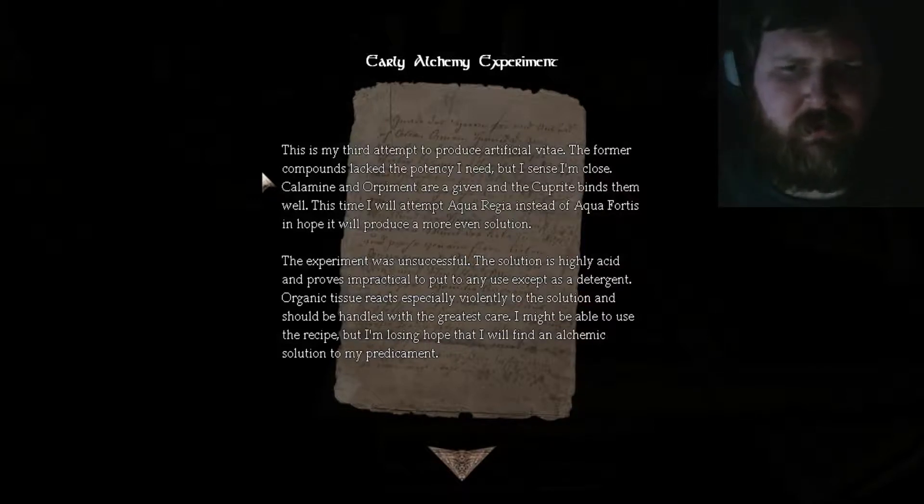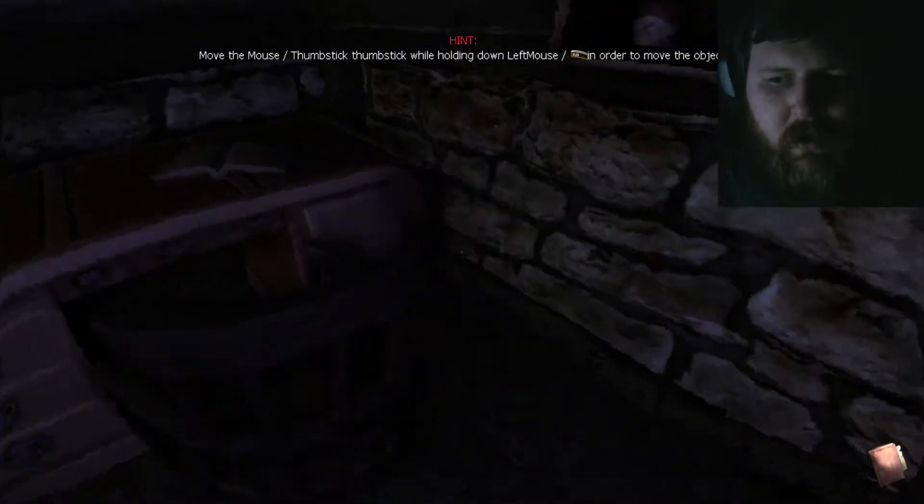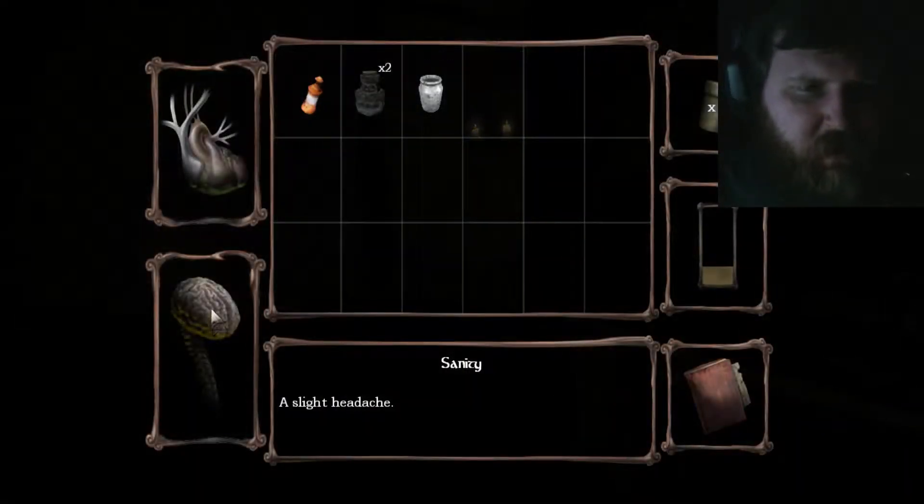This is my third attempt to produce artificial vitae. The former compounds lack the potency I need, but I sense I'm close. Calamine and Orpiment are given, and the Cuprite binds them well. This time I will attempt aqua regia instead of aqua fortis and hope it will produce a more even solution. The experiment was unsuccessful. The solution is highly acid — shouldn't it be acidic? Highly acid and proves impractical to put to any use except as a detergent. Organic tissue reacts especially violently to the solution and should be handled with the greatest care. I might be able to use the recipe, but I'm losing hope that I will find an alchemic solution to my predicament. I'm losing my mind, I think. I just have a slight headache. I don't know why I'm freaking out.